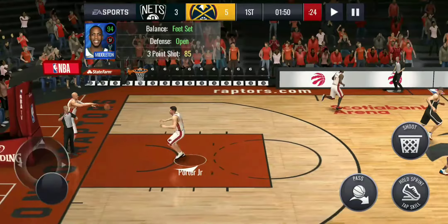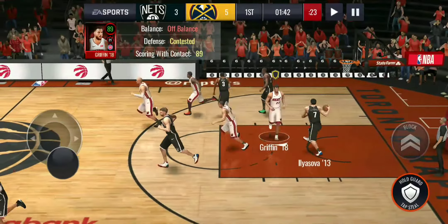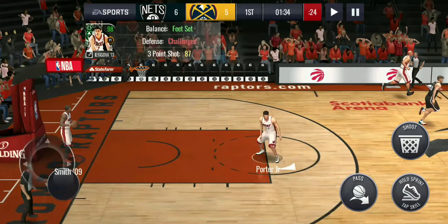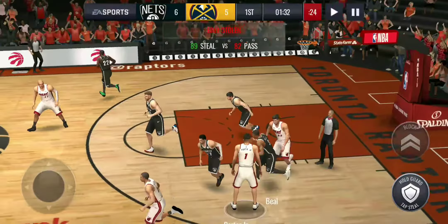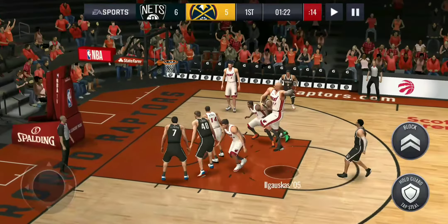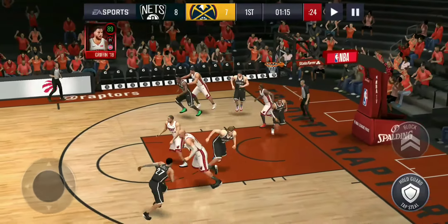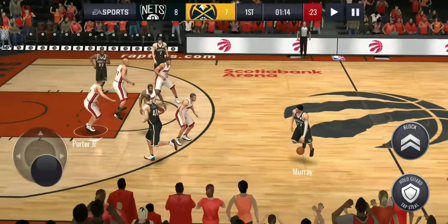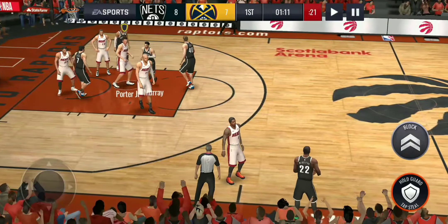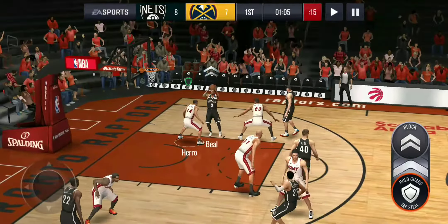He made that crazy layup. Can we get the steal? No way he fenced that — oh he made it. Who is that? Chris Middleton. Blake pump fake through the contact — he missed. Blake almost blocked that. Let's give the ball back — oh they got the steal. They call us for a defensive foul. Good defense, let's get this — oh we jumped too late.